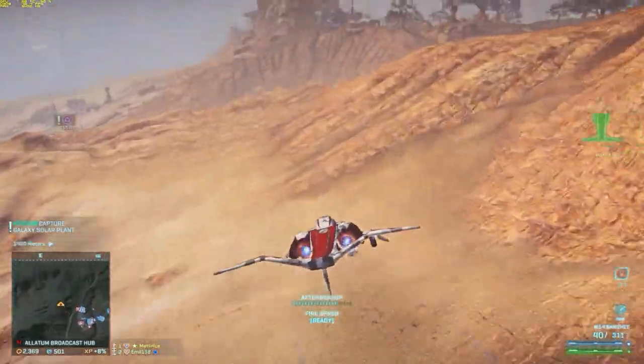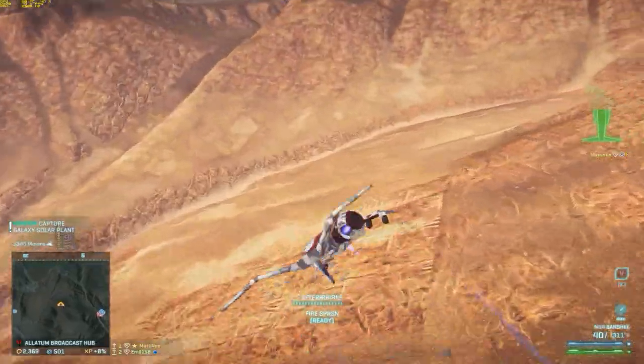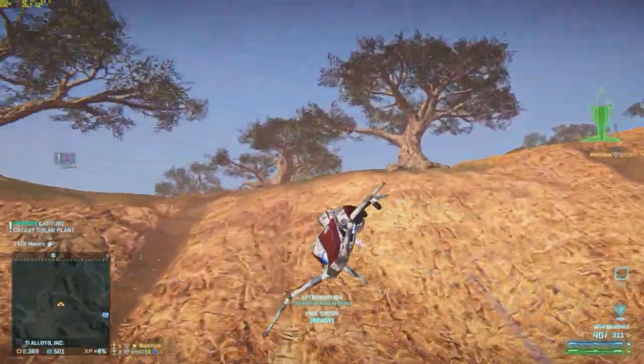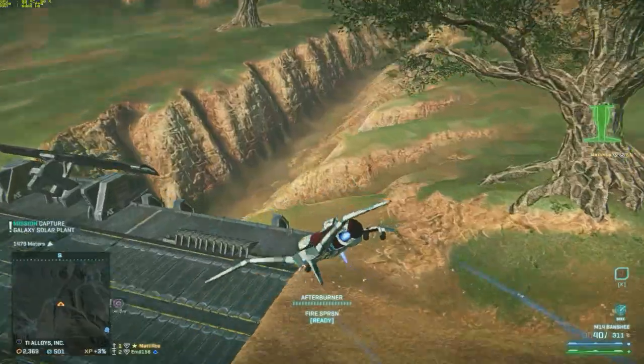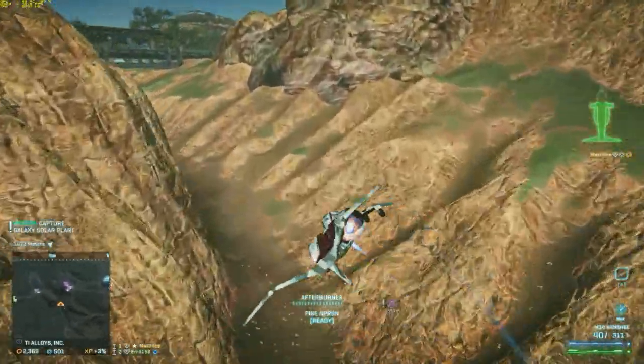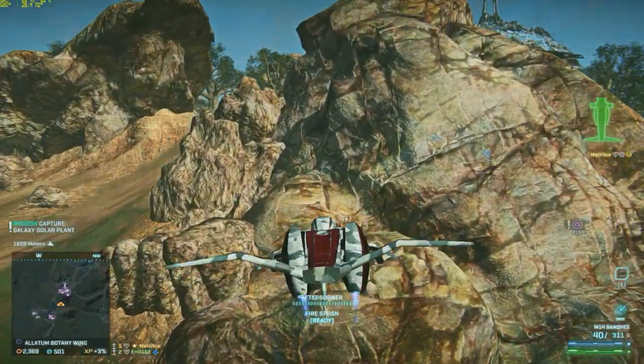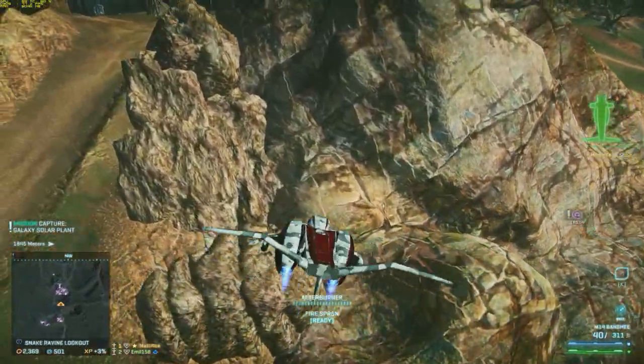Emil tried to roadkill one of the MAXes, but he positioned himself in a way that you couldn't do that. He's using the hornet while I'm using the banshee, as I'm sure you've seen. We're trying to coordinate it here so that we can fire upon the same target at the same time. We could kill him pretty fast if we time it.